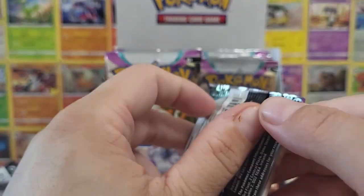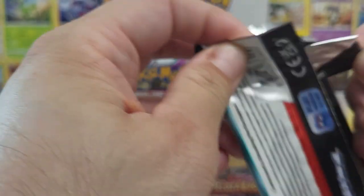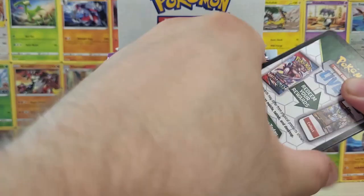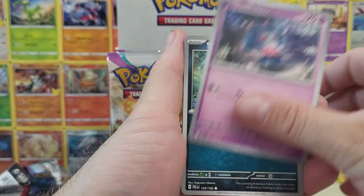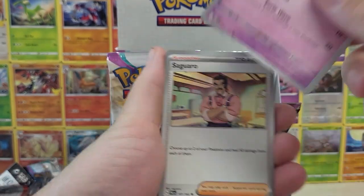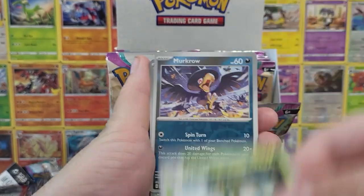Also, Gimmighoul and its evolved form — I can't even remember what it's called, the guy that looks like a cheesestring — they don't have a card yet. But the evolved form as well, because it's just a greedy little Pokemon that just cares about gold coins and they eventually become gold themselves. So I think that speaks to that.